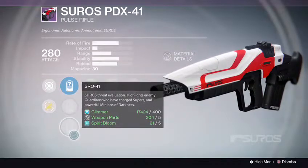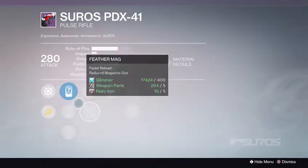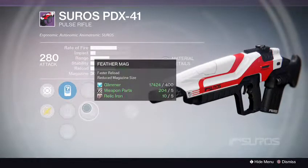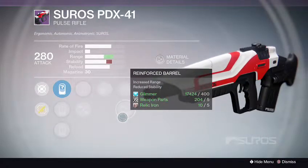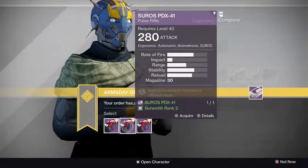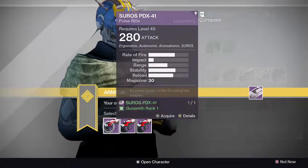I wish I had better sights. Let's see rank 3. Got the SLO-19, SPO-26, SRO-41 again. This one comes with Perfect Balance or Feather Mag, Take a Knee, Snapshot, and Reinforce Barrel. Out of all three, I'm actually looking at rank 1 as the main pick, rank 2 as the second. These two are worth getting. Going for rank 1.